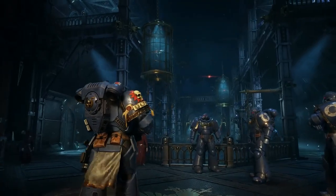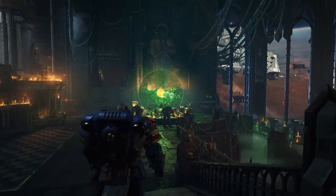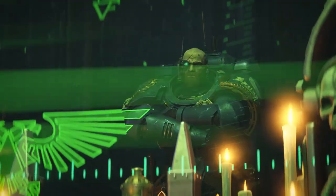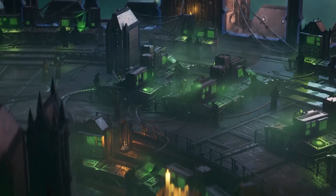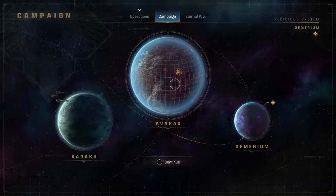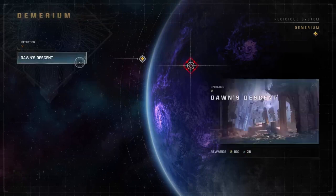After each successful mission, you'll return to the Battle Barge, a space fortress serving as the Ultramarines' orbital headquarters. Here you can gather crucial intel by interacting with onboard personnel, review your next targets, and tailor your loadout to your upcoming mission.